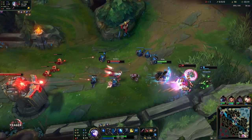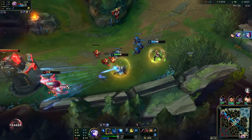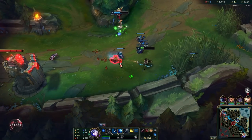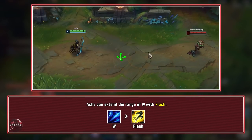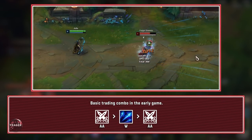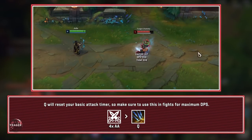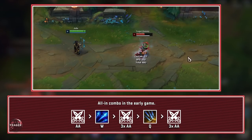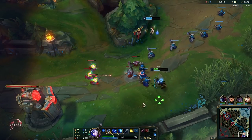Your Q passive — you will get stacks as you auto attack, and once you are at four stacks you can activate your Q, which works as an auto attack reset, and then you get a lot more attack speed. You also get more damage. This is your main DPS spell in teamfights and extended fights because if you get to this point you have an insane amount of damage.